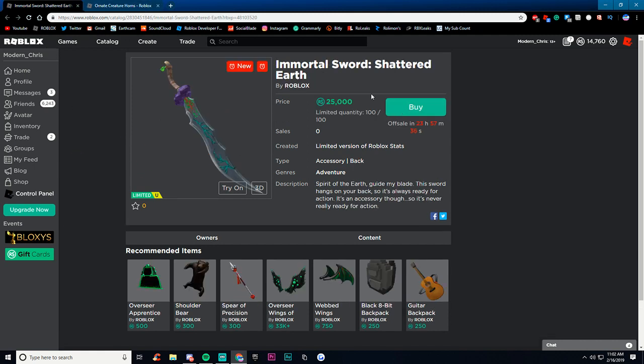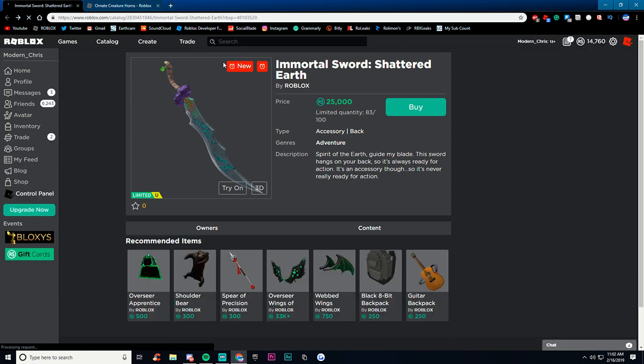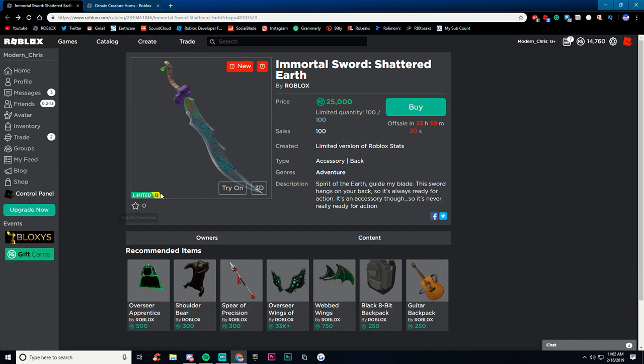The Immortal Sword is going to be obviously easy profit, so if you have 25,000 Robux or more, definitely go buy it. The Immortal Swords are always awesome, so definitely go buy it if you are able to.